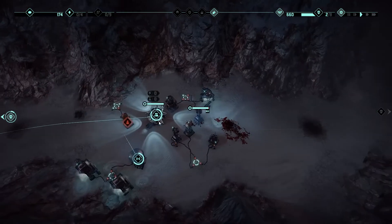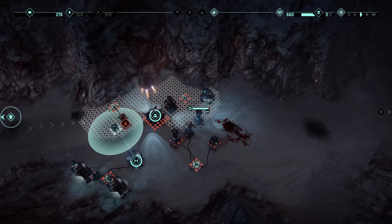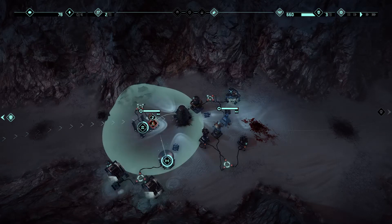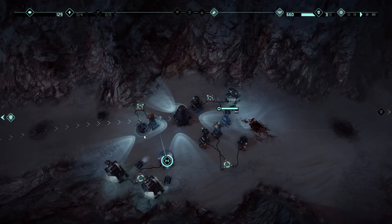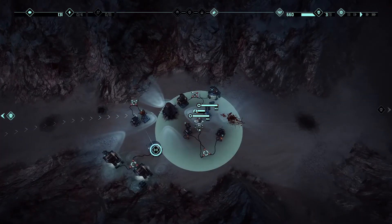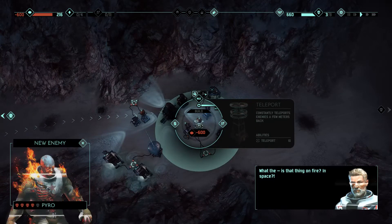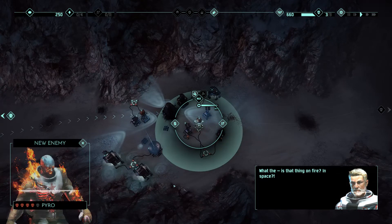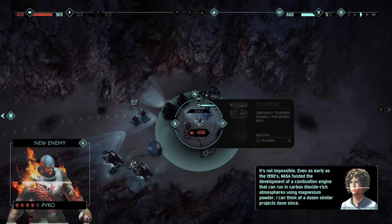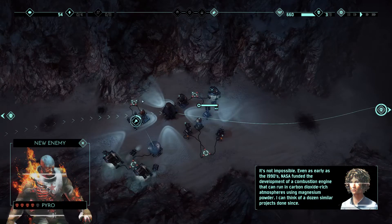Let's just keep upgrading our stuff while we wait for more. It's going to be a problem to get enemies from this side. Do we have the uplink working? Yeah, we need to research this. Now we're getting enemies from this side next, but we do have some time. I would like to research this — especially for the thing we have in the middle, like the Tesla. You could do the teleporting, or this laser goes on both sides so we want to get the prism for it. We might build a Tesla there and upgrade it as much as we can so that we can slow them down. Is that thing on fire? In space? It's not impossible — even as early as the 1990s, NASA funded the development of a combustion engine that can run in carbon dioxide-rich atmospheres using magnesium powder.